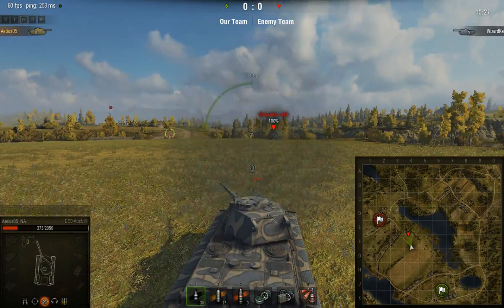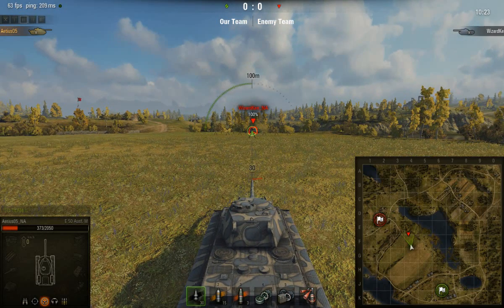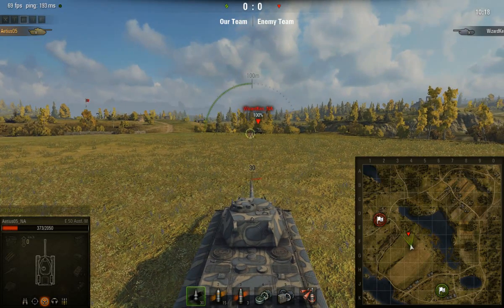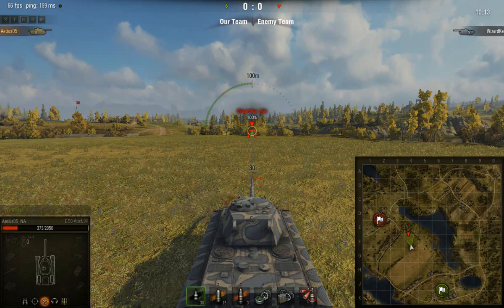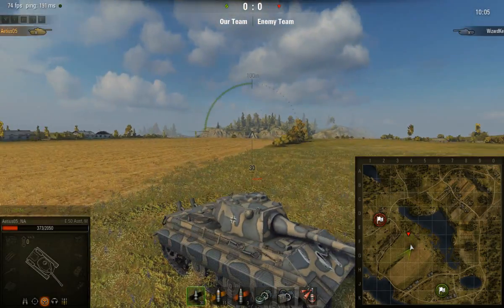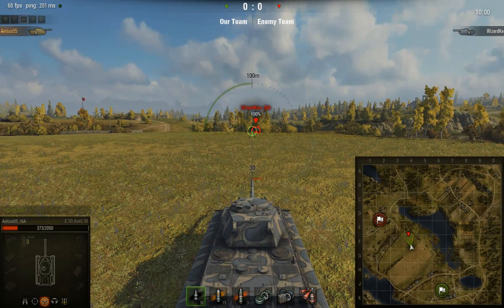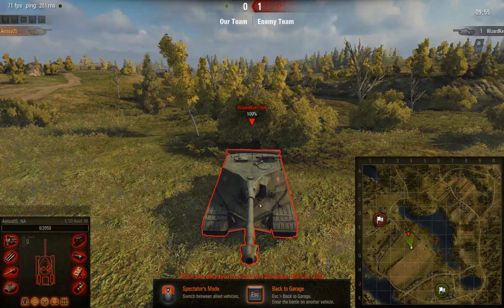The point is, if you have to hit the upper plate, it's going to save your bacon a lot, but don't depend on it, because you're going to get a false sense of security. When you go against somebody with some sense, they're going to mess you up — they're going to know exactly where to hit you: anywhere on that front mantlet and that lower plate. We'll show more of that with the T-62.